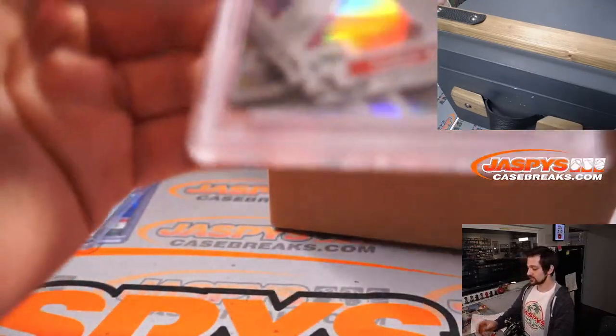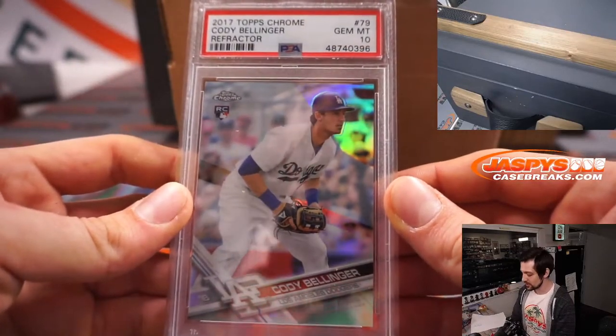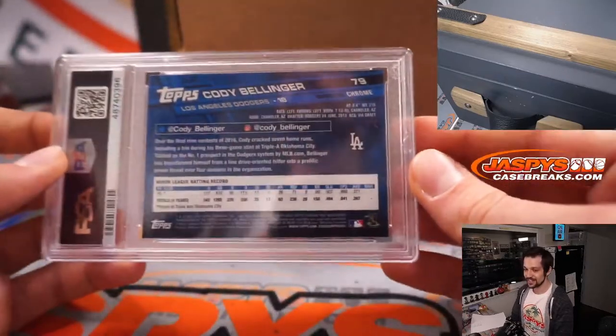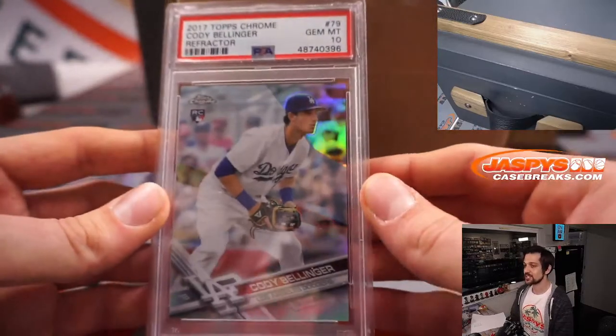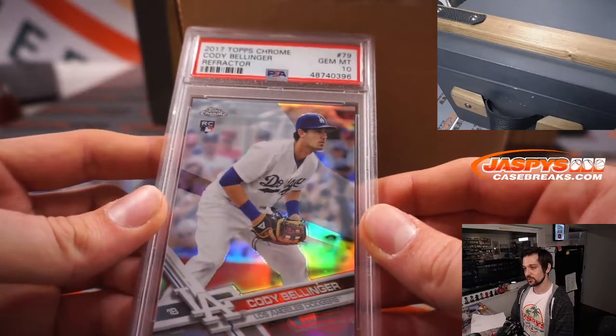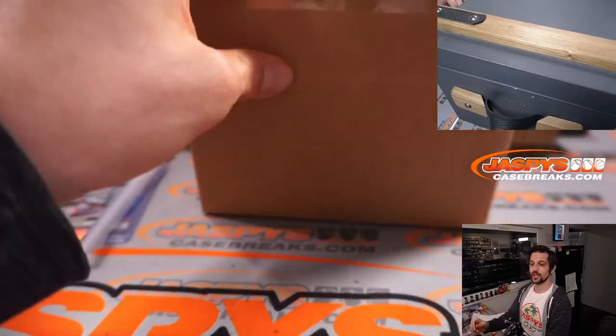Two more cards left here. We have a 2017 Topps Chrome Cody Bellinger Refractor, PSA 10, NL Player of the Week — a man who is on a tear and getting back into that MVP form. Cody Bellinger, again this is a PSA Gem Mint 10, 2017 Topps Chrome Cody Bellinger Refractor. That will be going to B for Bellinger and Carl.